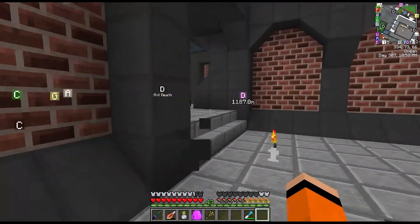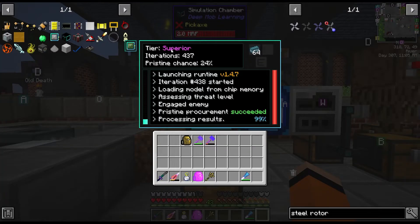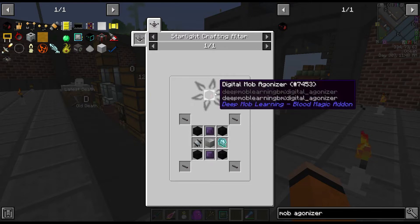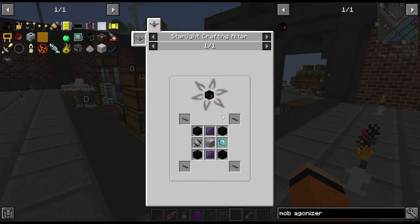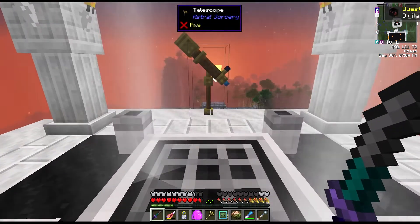Let's go check on the data model to see how far it's been leveled. We're currently at superior tier. I think superior is going to be fine just to get us started in blood magic. So we have to make this digital mob agonizer as well.